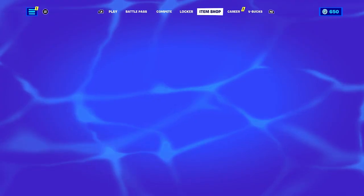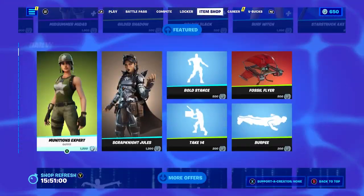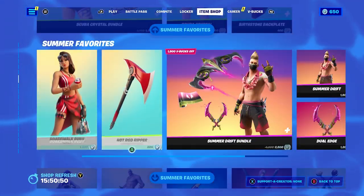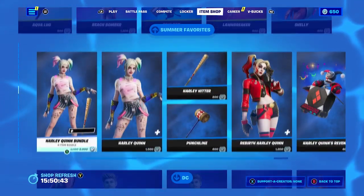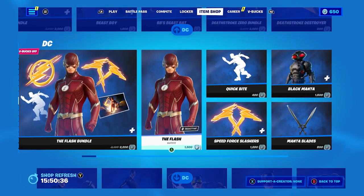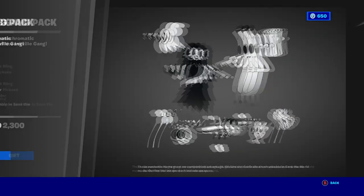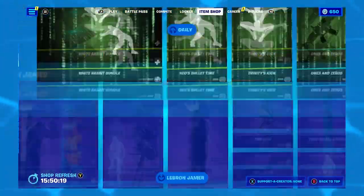It's very simple — just follow the steps I'm about to show you. I'm going to go step by step on how to get it. Also, I'm going to be giving out some skins from the item shop. If you guys want any skin — including Naruto, LeBron James, the Flash, Beast Boy, Deathstroke, or whatever — just let me know in the comment section below. Make sure to leave a like, subscribe, turn on notifications, and share the video. I'm going to select at least five lucky winners.